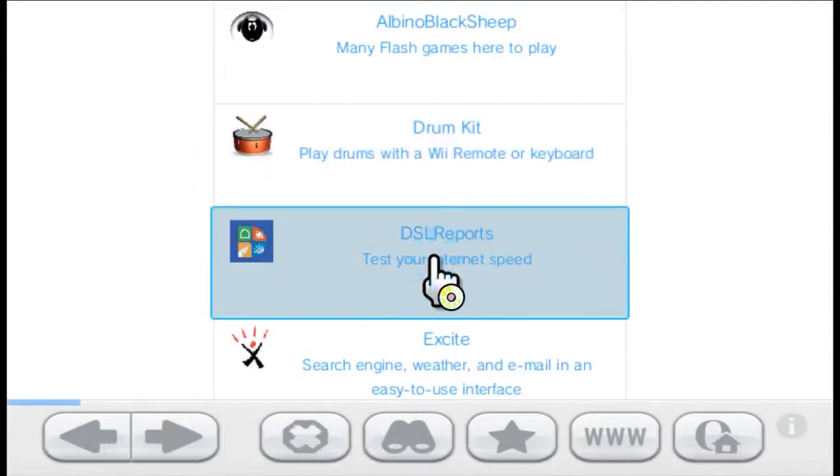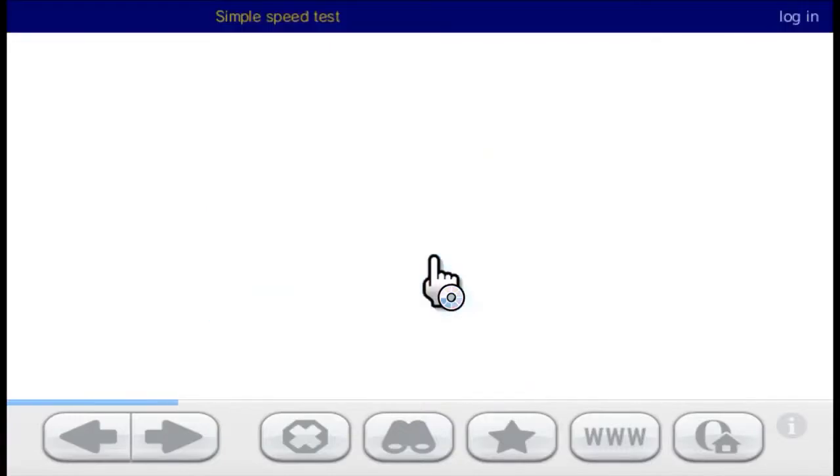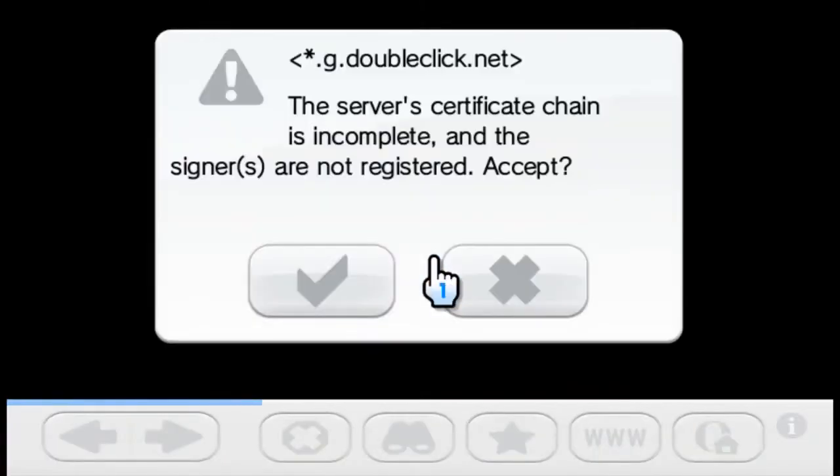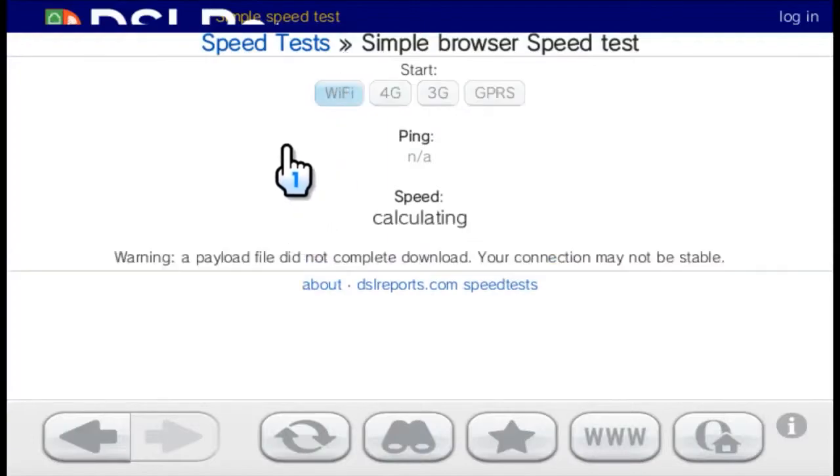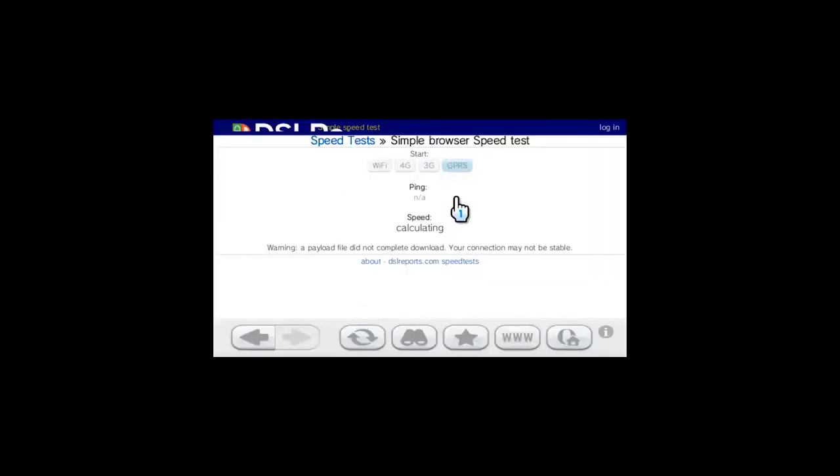DSL Reports — test your internet speed. I just clicked a button and got: 'A payload file did not complete download, your connection may not be stable.' I did not get this working.